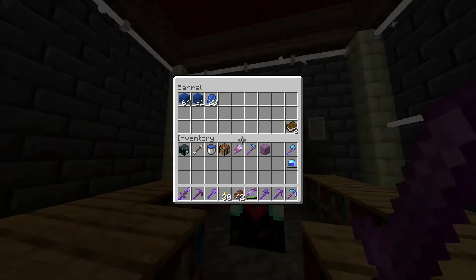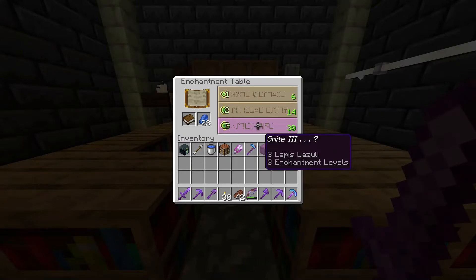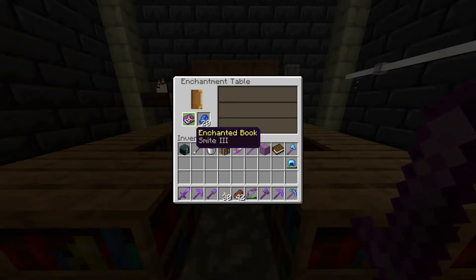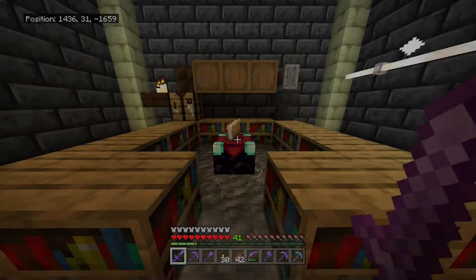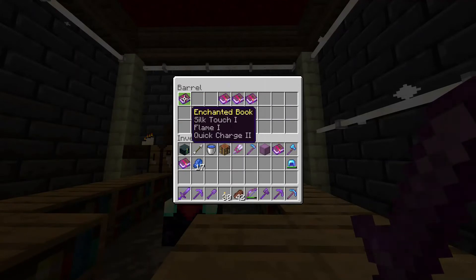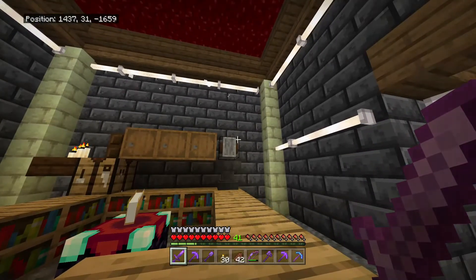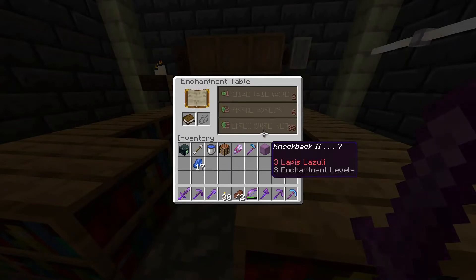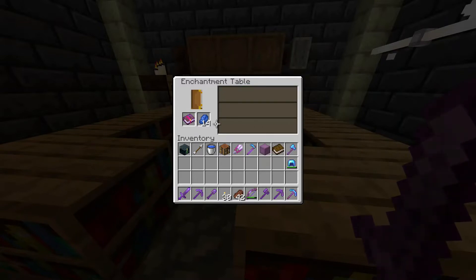That should have been my desert shovel. We have two books and plenty of lapis. We got Smite 3 and just Smite 3 — not useful. Multi-shot 1 and Efficiency 3 — no need keeping those. We'll disenchant and try again. Knockback 2 — don't really care for that. Piercing 3, Quick Charge 1 — nope, we'll disenchant that too. Sharpness 3 — we may hold on to that one.